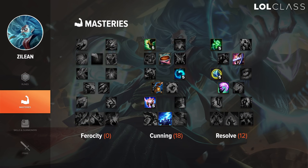For masteries on Zilean support, you have two options. You can go 0/18/12 or 0/12/18. I personally am a fan of going Thunderlord's on Zilean support and having the Precision talent instead of the Intelligence talent in the Cunning tree.